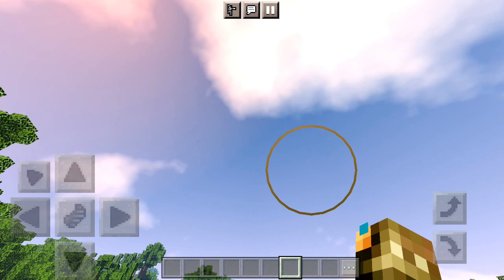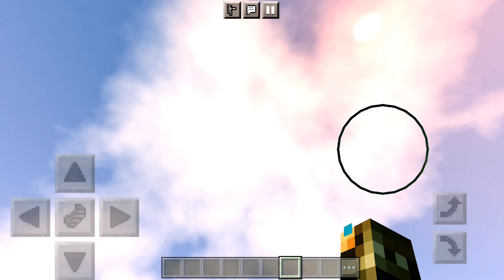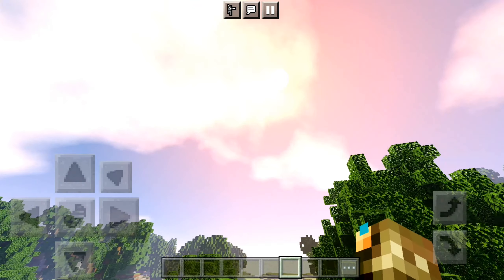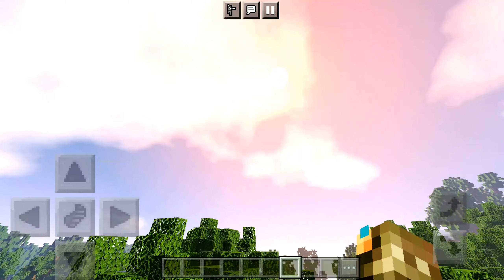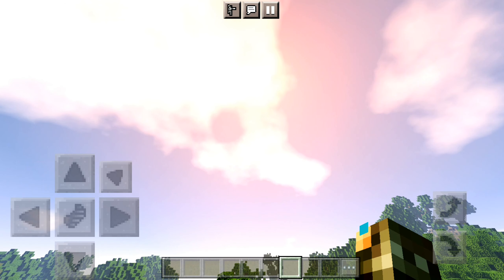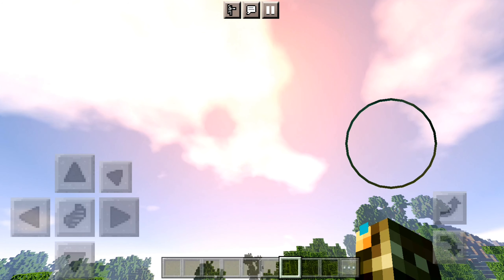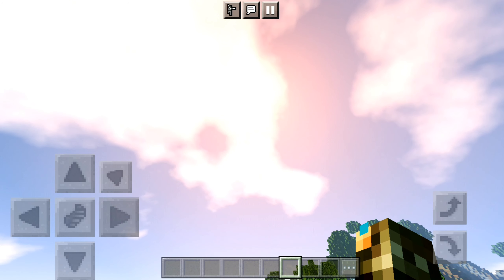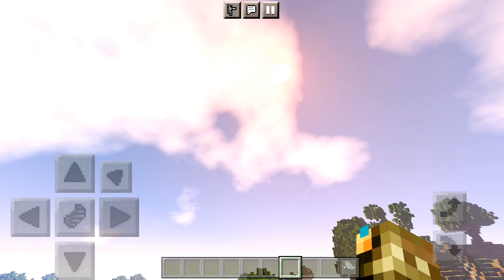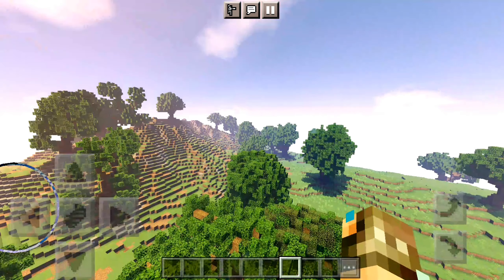Now let's look up and see our sky. We've got a clear sky over here with a gradient and we have our clouds. They do seem to be more on the pinkish warm side. I guess the shader is more of a warm shader, so that's cool if you're into that. And we've got our sun over here — trying to get a shot of it, but it's being blocked by the clouds right now. It's basically just a ball of light. And that's pretty much it for our clouds.